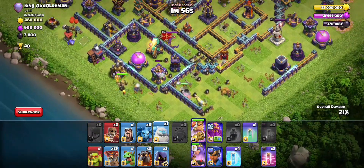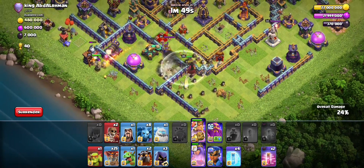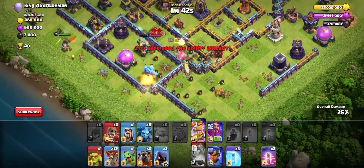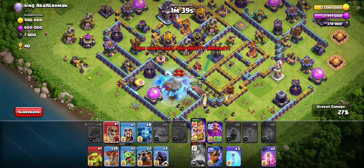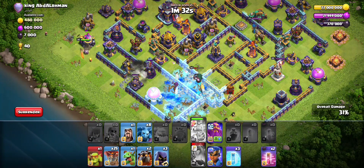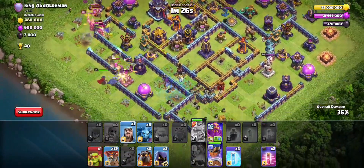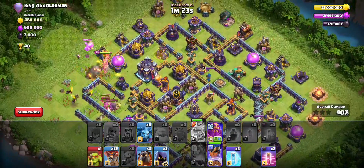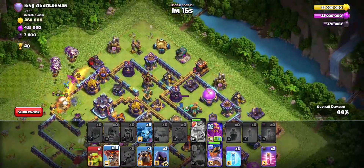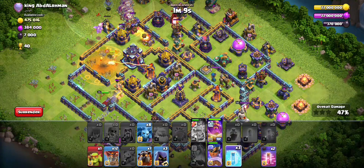There's a lot of trash outside here — I want him to stay out. King kind of moving weird. Wasted that freeze. Send some wall breakers. I'll go with the king ability here. Always put the RC behind the king when you use this ability. I'll start the LaLo now, go to warden.